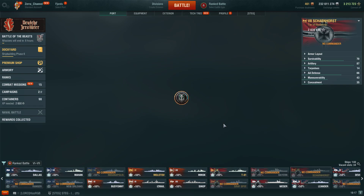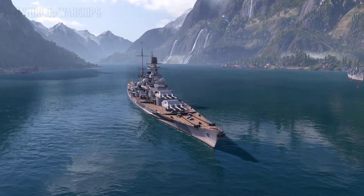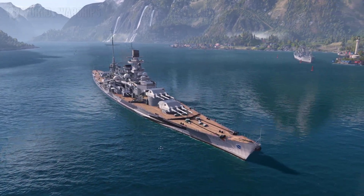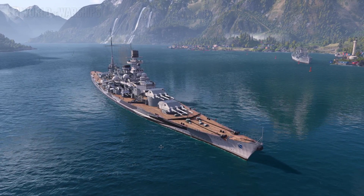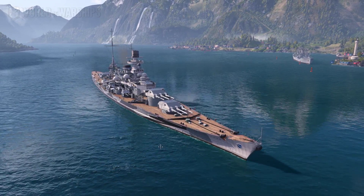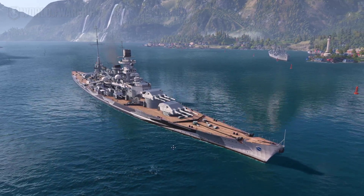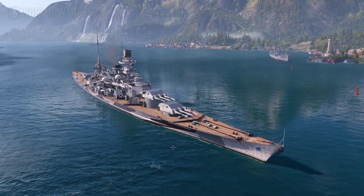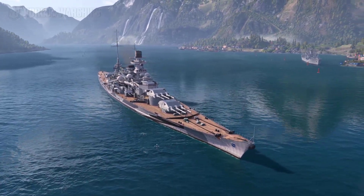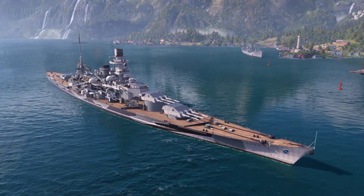For the second pick, if you want to brawl — and I do believe in this game you will brawl — Scharnhorst and Gneisenau are probably among the toughest and strongest battleships at tier 7. I highly recommend both of them. I very much like to see those two ships on my team. Both the Scharnhorst/Gneisenau and Sinop are pretty strong in AA as well.